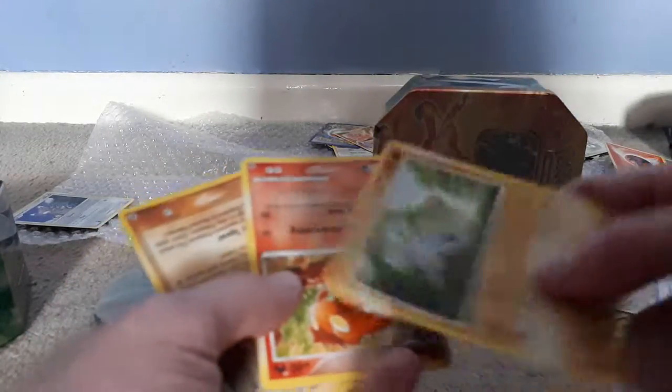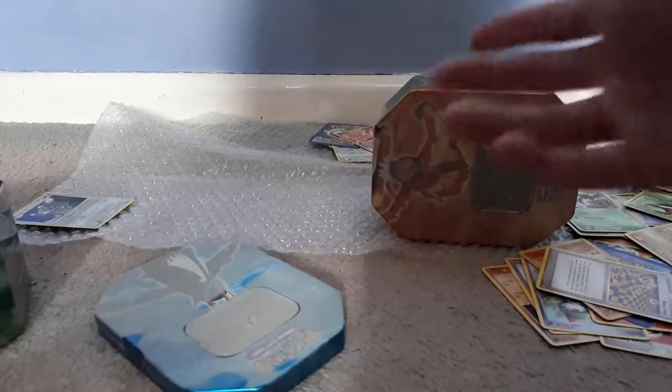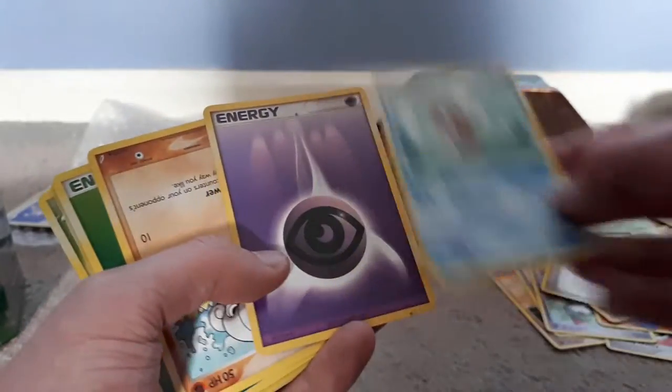Got a Piplup! Got a Jynx! Got a Meditite - sitting on a log! Got a Slugma! Got an Elekid! Elekid these cards! Got a Starly! A Torchic! An Energy Search! A Magikarp - always good to have a good few Magikarps!